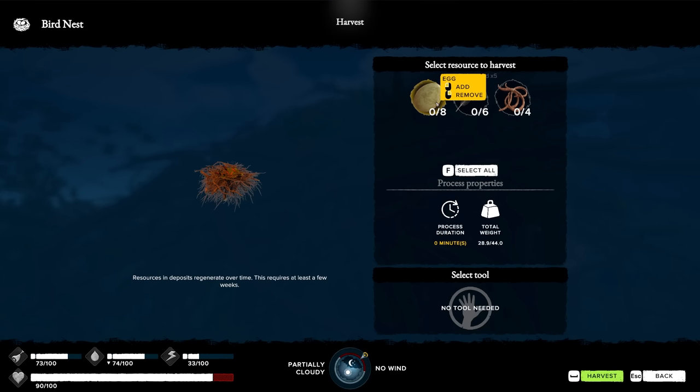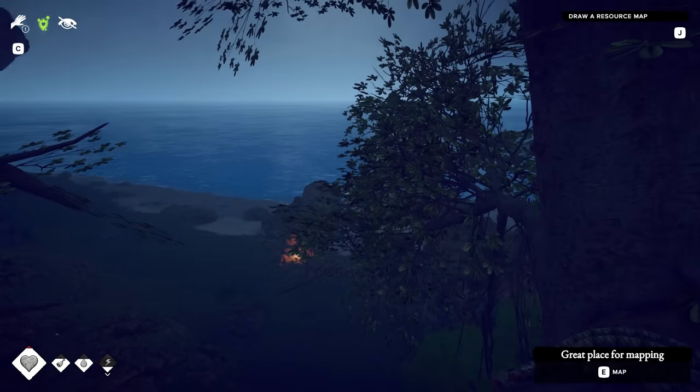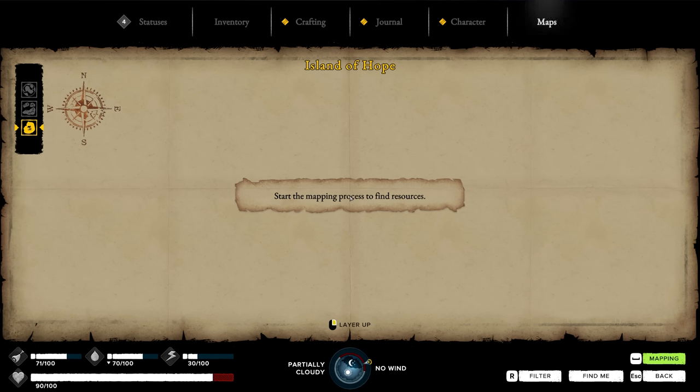Bird nest. Eggs! Give me all the eggs and worms. And feathers - just take everything. So this is a great place for mapping. Hit E. Here's the map. Start the mapping process to find resources. Mapping. Current altitude 75, mapping range 225. Process three hours. Start mapping the island.